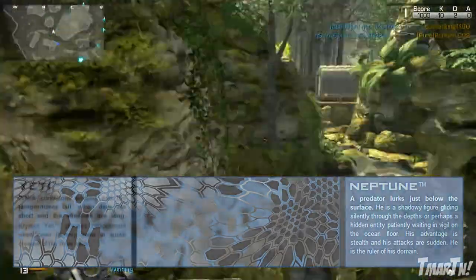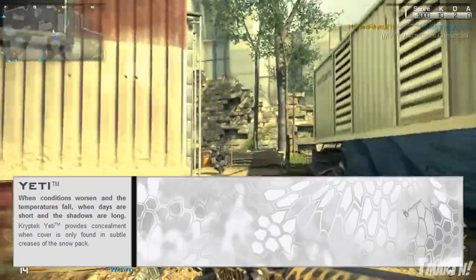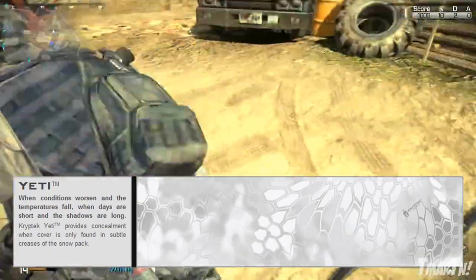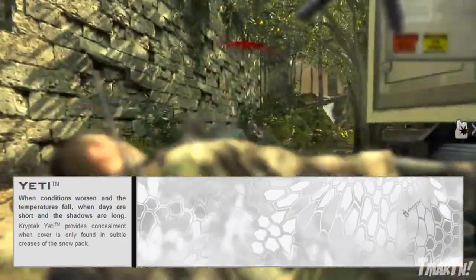Next up, we've got Yeti — this is the second to last one. 'When conditions worsen and the temperatures fall, when days are short and the shadows are long, Cryptic Yeti provides the concealment when cover is only found in the subtle creases of the snowpack.'